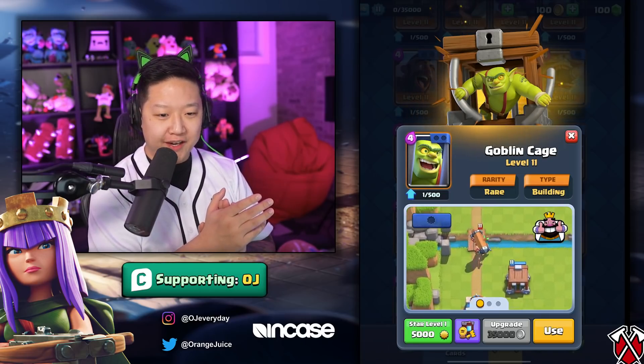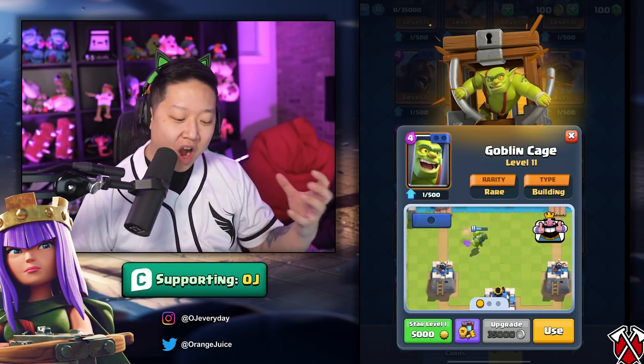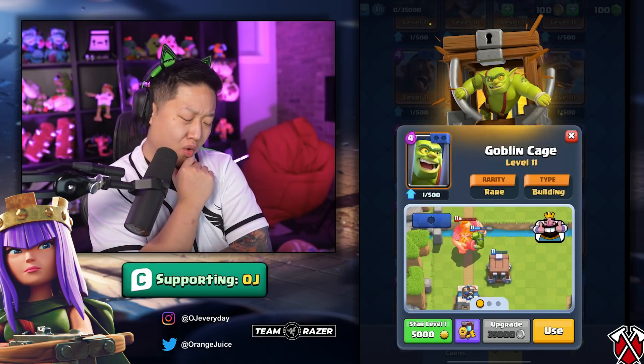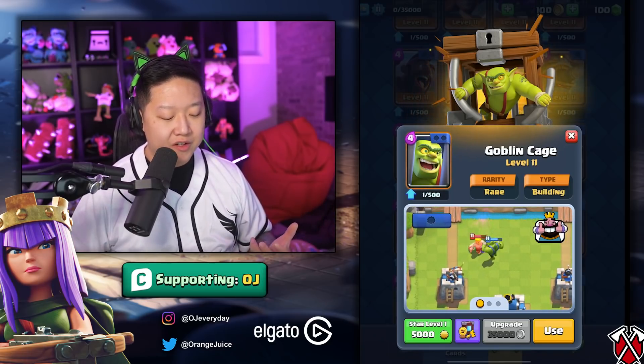Goblin Cage — the most balanced defensive building in the game — is getting a 23% health nerf. They said the coolest thing about the Goblin Cage is that the Goblin Brawler is inside: a single tough unit that can counter-push once the cage is destroyed. They want to keep him kicking butt without nerfing the defensive part, but 23% is really drastic. It's still going to serve its purpose for countering Battle Rams and pulling the Giant from the center, so it'll still be viable.